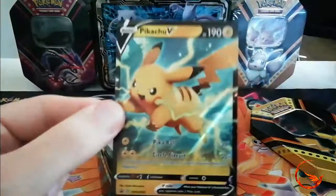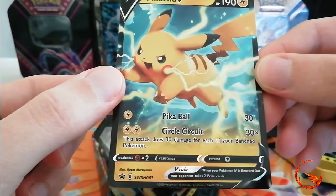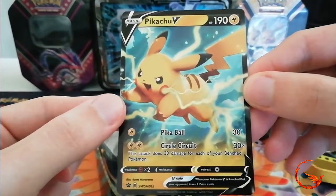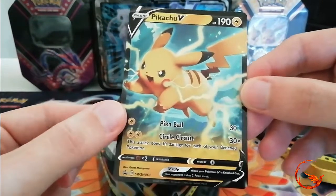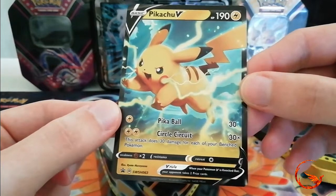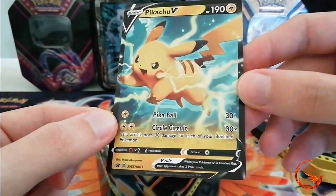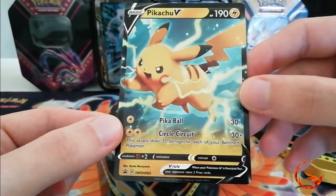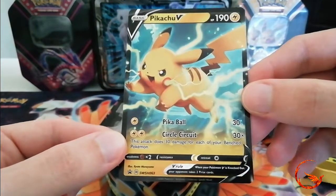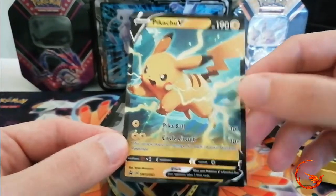Our Pikachu promo is a Sword and Shield promo number 63. It has 190 health, which is around average for a V — you'd maybe hope for a little bit more. The attacks are Peck for one electric energy doing 30 damage, which isn't great, and then two electric energy for Circle Circuit, which does 30 damage for each of your bench Pokemon. It's not too bad — a cool little fun tech if you want to run an electric deck.